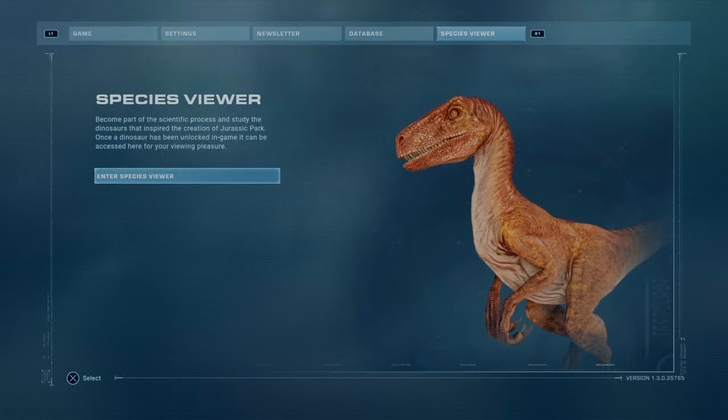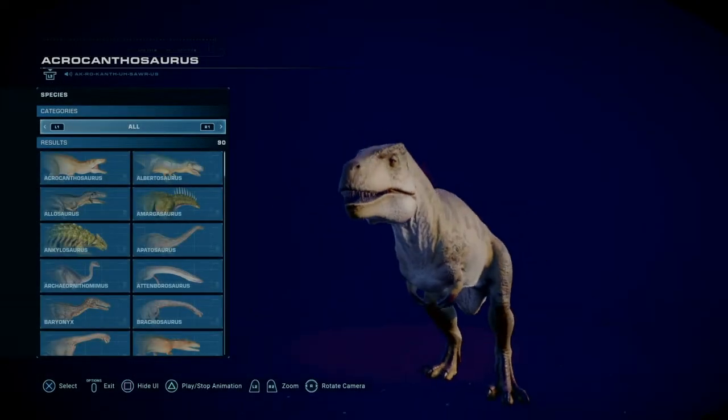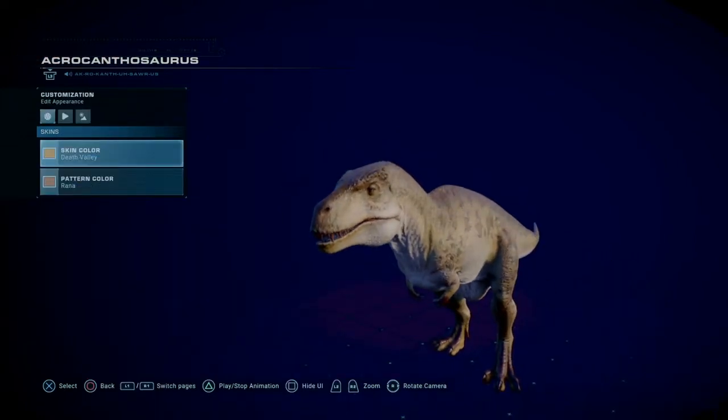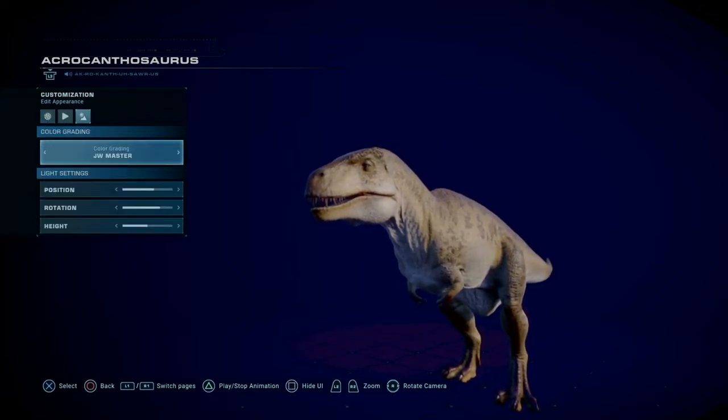This is the species viewer - the newest thing in the free update - which allows you to view your dinosaurs in a different way. We'll just need to wait for it to load. There we go. As you can see we've got Acrocanthosaurus here. They do make their noises, which is cool. It's sort of like the database when you're in a regular playthrough and look at information about them, except there are a few extra things.